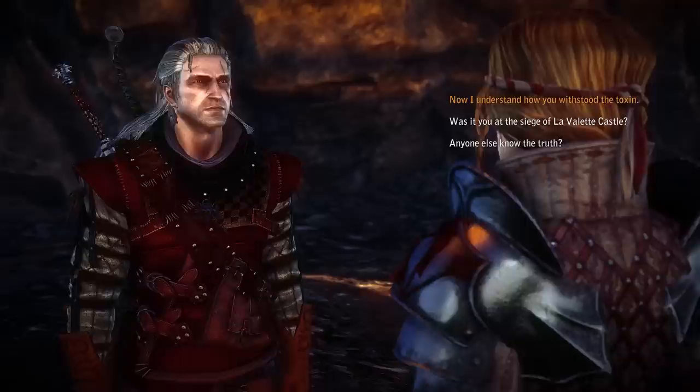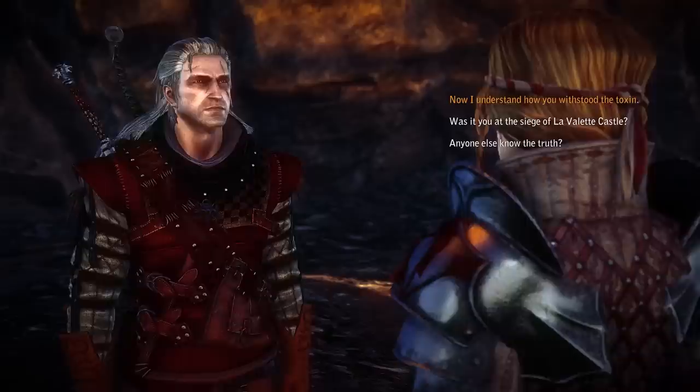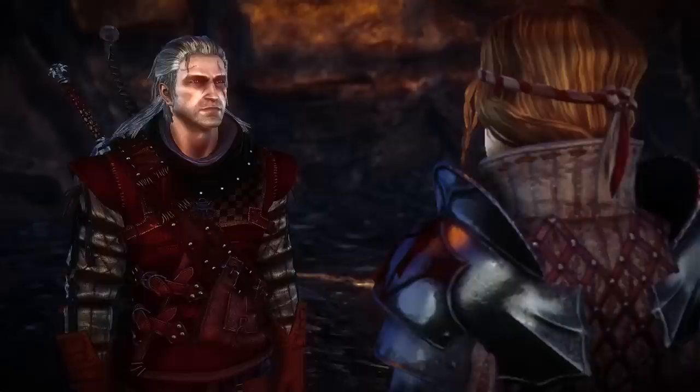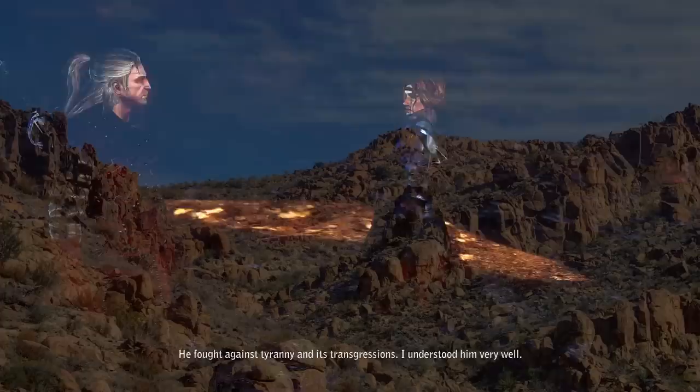Like most dragons, their means of defence and offence are their teeth, claws, and fire. As a quick side note, not all green dragons — or dragons in general — can breathe fire. A lot can only spit acid or steam, and some can't do anything like that at all. The environments you are most likely to find this dragon in include arid rocky regions.